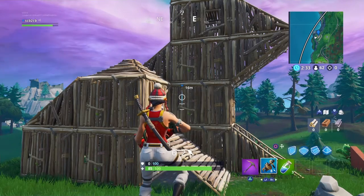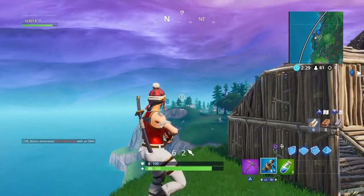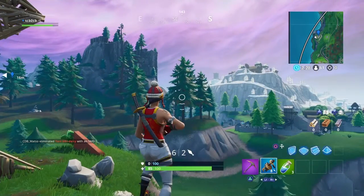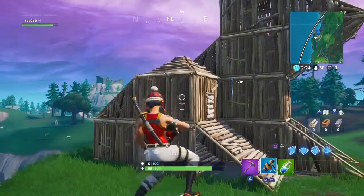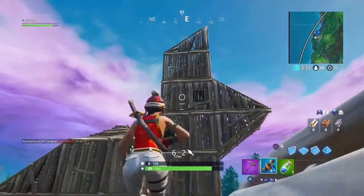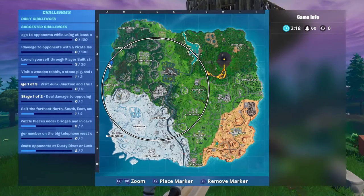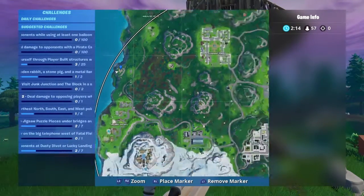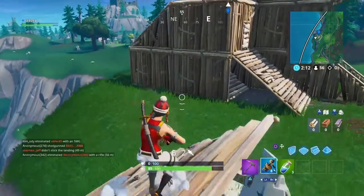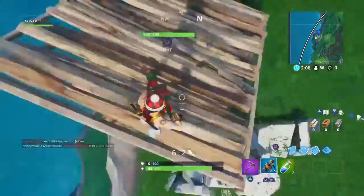Hi guys, welcome back. Today I'm going to show you where you can find the wooden rabbit, the metal llama, and the brick pig at Lucky Landing. The wooden rabbit is right next to Pleasant Park and Snowberry Shores — it's right in the middle of them.